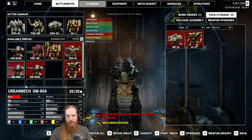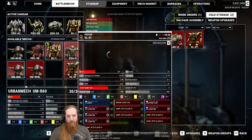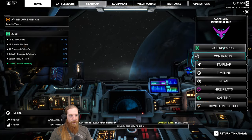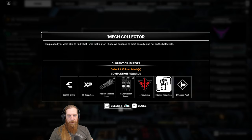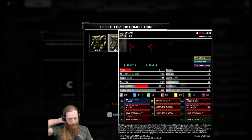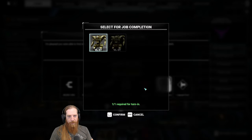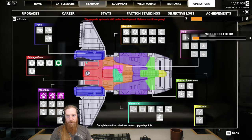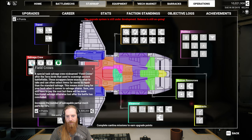One had a Flamer and Jump Jet, the other just had a Flamer. We get tier two chem lasers - two of them - and some ammo. Alright, we got our four cantina points now. Let's go ahead and do this upgrade. How much money did we spend? About 900. Not that it matters - I think we're okay on money right now.